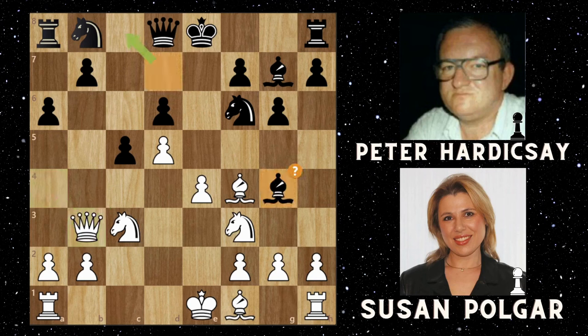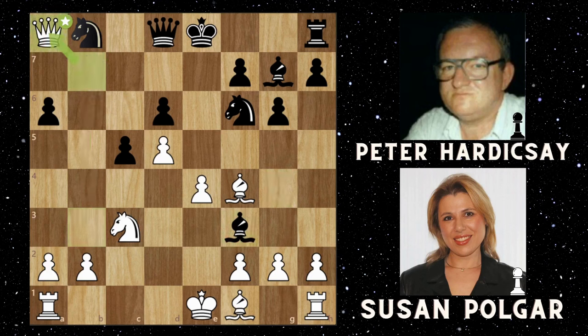Queen goes back to b3, then we get bishop to g4, and then queen to b7, taking the pawn. But is it a poison pawn? That's the question we have to find out. So Peter goes bishop takes the knight on f3, then queen takes rook on a8, followed by knight to e4. What's the best defensive move? It's quite hard to find, but Susan Polgar plays beautifully here and goes rook to c1.